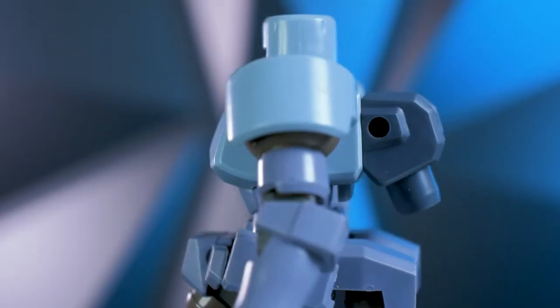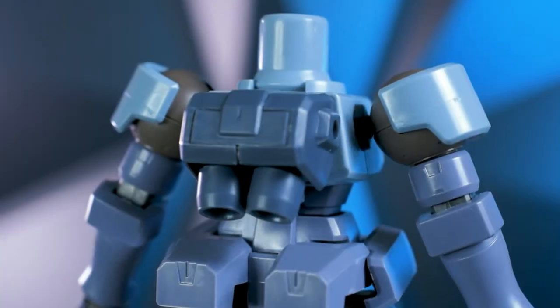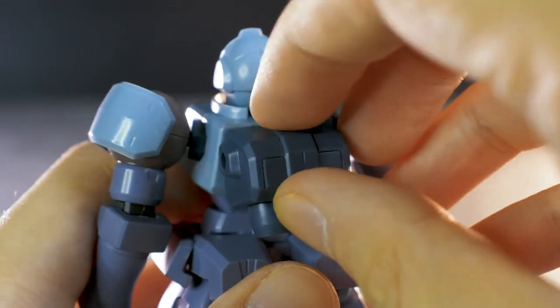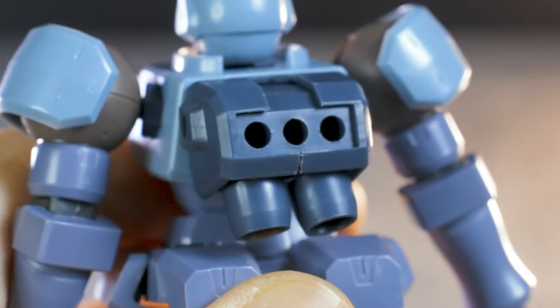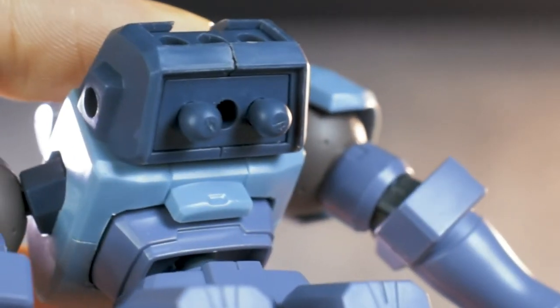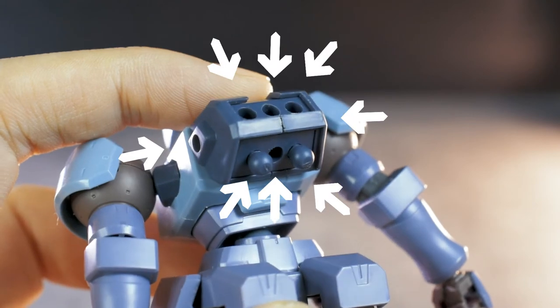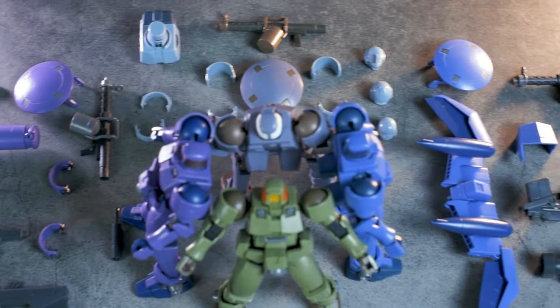Another thing to note about the NPD is that it has a backpack that has multiple hard points. This one has a hard point cover too, and if you remove it, it reveals three hard points. And if you remove the thrusters below, there will be another three. If you remove the ball joints as well, there'll be eight 3-millimeter holes in total. So that's all the accessories you're gonna have for these Leos — that's another handful.